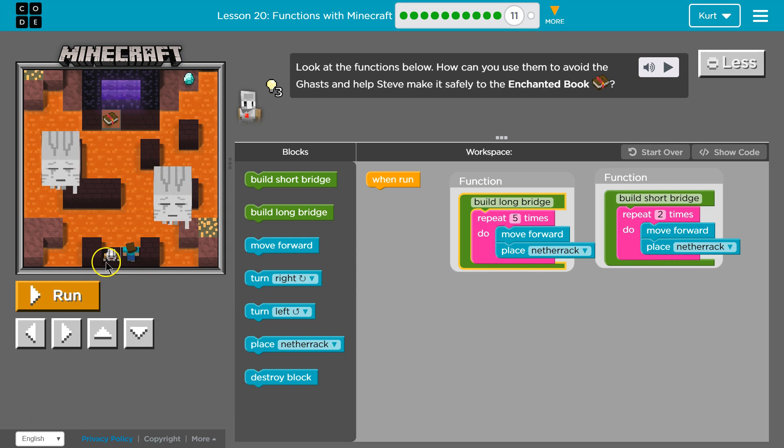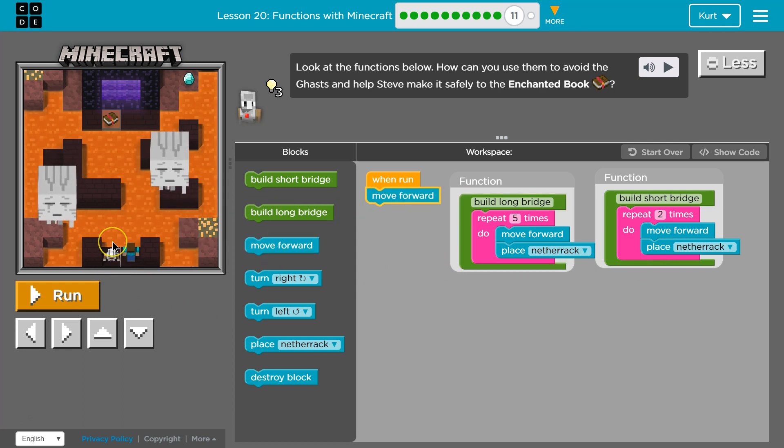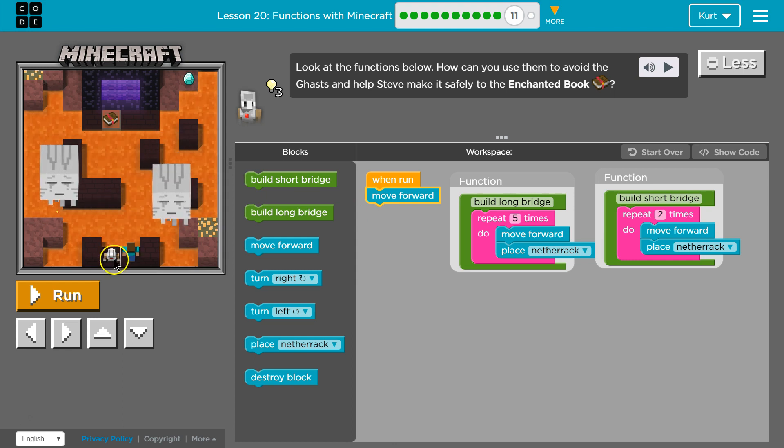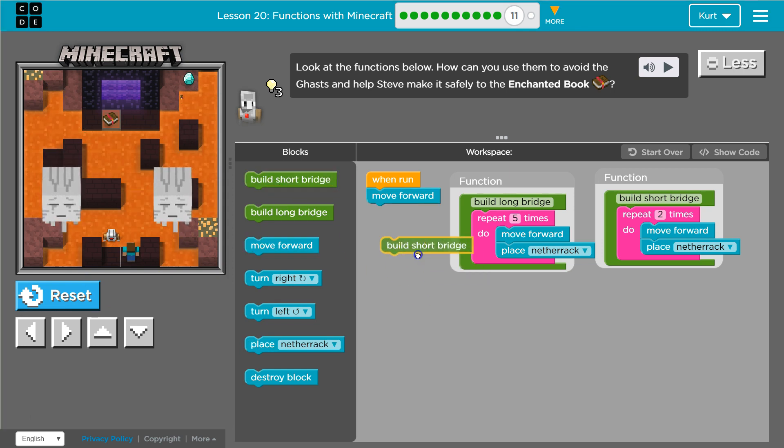Okay, I'm going to want to move forward so I'm actually over the lava. Is that two bricks? I can't really tell — wait, is this going up or out? Let me see something. Okay, let's do build short bridge.